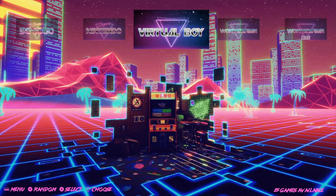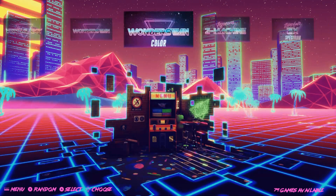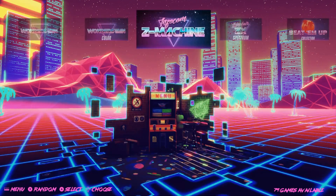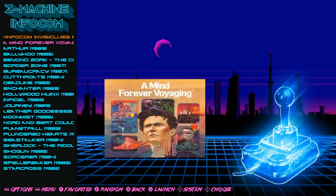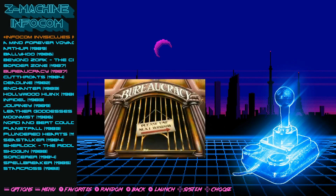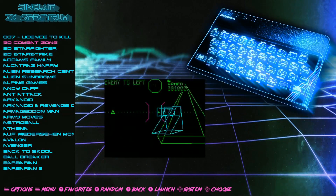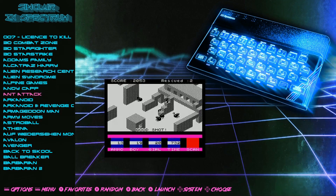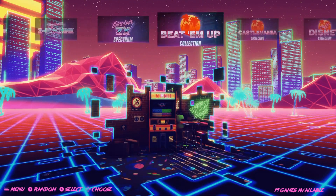Virtual Boy: 25. Wonderswan: 113. Wonderswan Color: 95. Z Machine: 79 — really going old school here. ZX Spectrum: 382. So all of you that like old computer games, there are a lot of them on here.